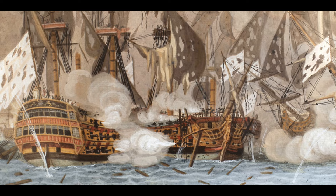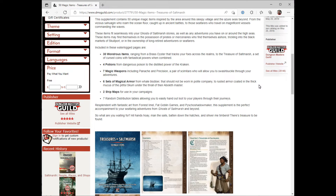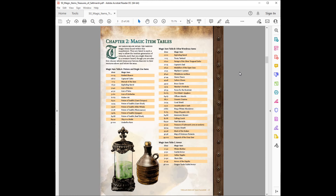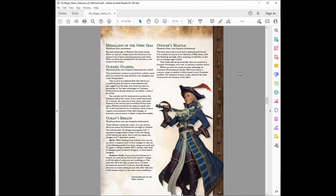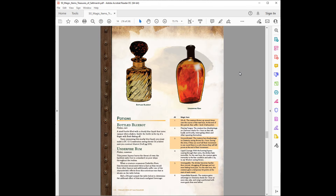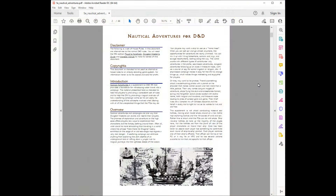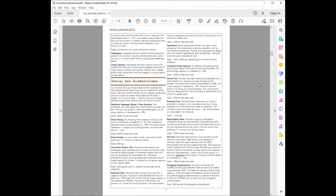I found this really useful if that's something your players are looking for. The next resource is 50 Magic Items: Treasures of Saltmarsh, which includes 50 magic items that you could use to either replace different parts in the Ghosts of Saltmarsh adventures, add to side quests or different adventures, or anything maritime themed. If you're going to be running any kind of nautical campaign where ships are going to be involved, the Nautical Adventures book is definitely an essential resource I would highly recommend.